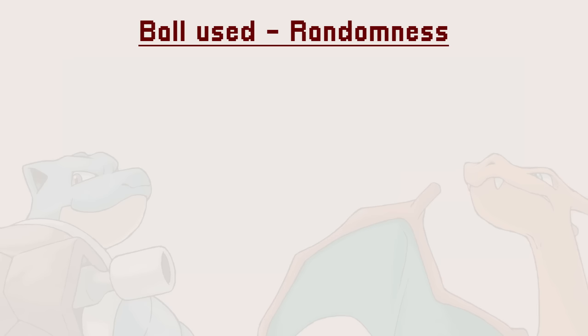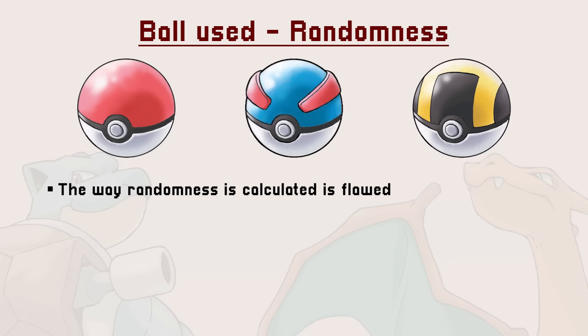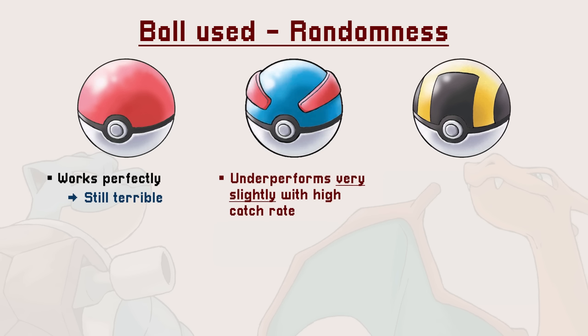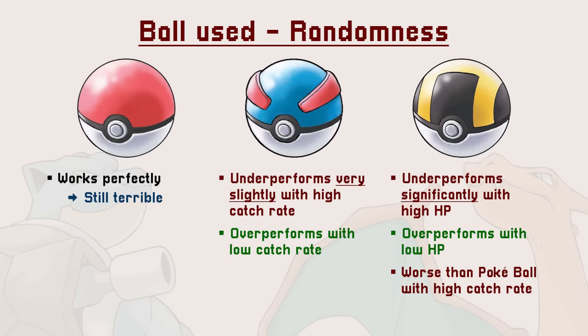And finally, we get to randomness. Due to a weird mix of developer oversight and technical limitations, the numbers randomly generated are only random most of the time, which leads to some strange interactions that are the final nail in the coffin for Gen 1 catching mechanics. Basically, Pokeballs are perfect — they always work as intended, though they are weak by design. The Great Balls underperform very slightly for high catch rate Pokemon, but overperform for low catch rate Pokemon. The Ultra Balls underperform significantly at high HP, but compensate by overperforming at low HP.